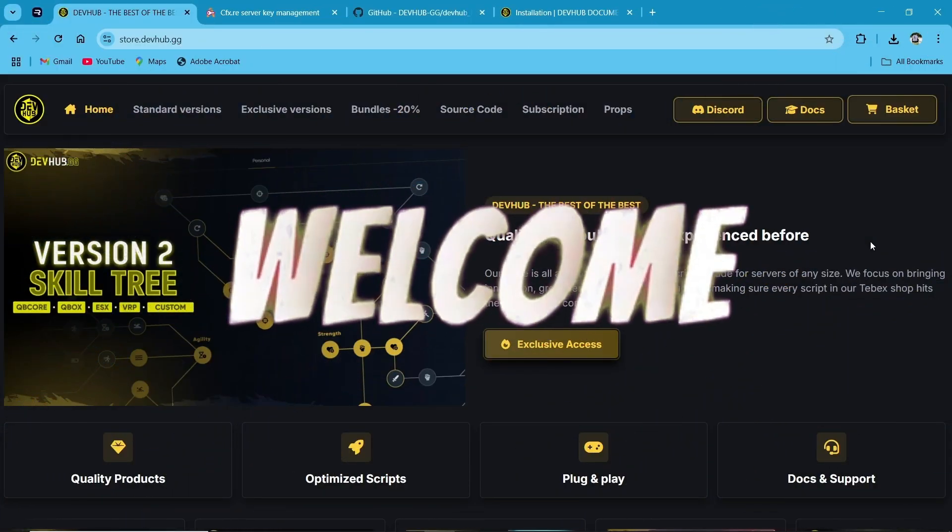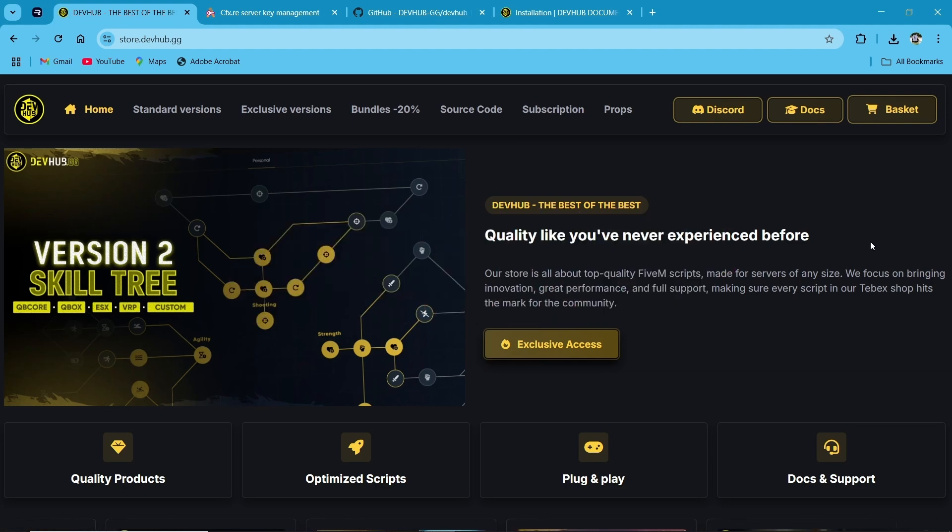Hey guys, welcome to the new video of AG Framework. Today we are going to install the DevHub GG present — DevHub SkillTree version 2, and it is the exclusive version of SkillTree.